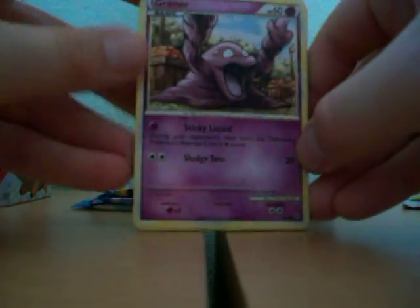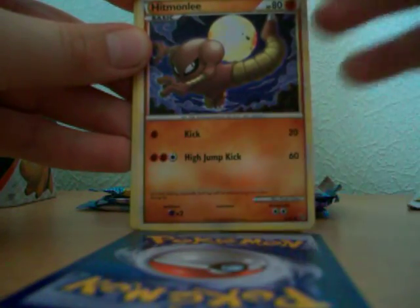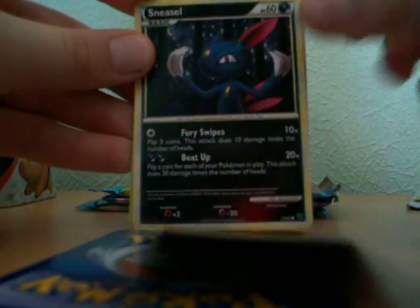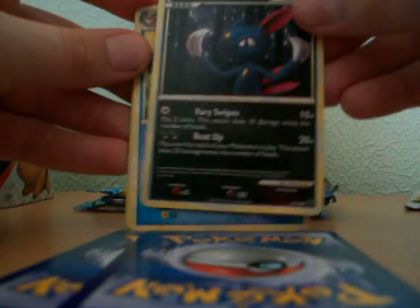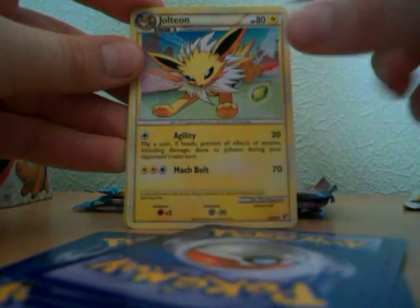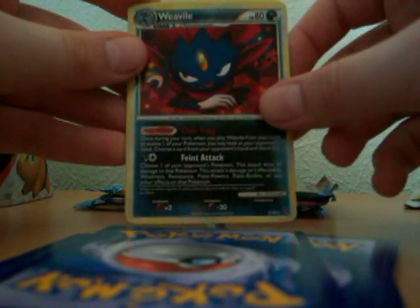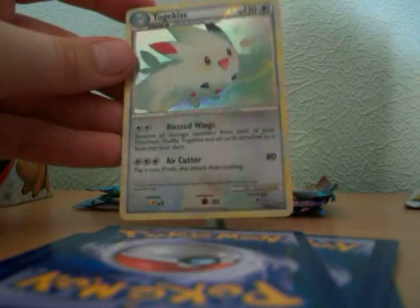First off I got Grimer, Hitmontop, Slugma, Murkrow — oh, that's one I haven't got yet — Sneasel, Vaporeon, Ruins of Alph, Jolteon — haven't got that either — Weavile, Reverse Holo, got that, and Togekiss Holo. Not that great of pulls except for the Holo.